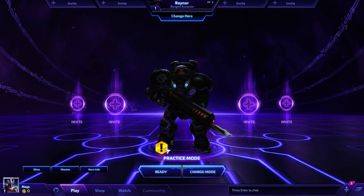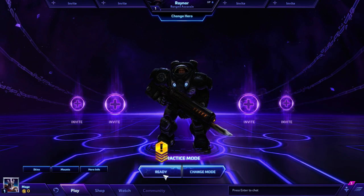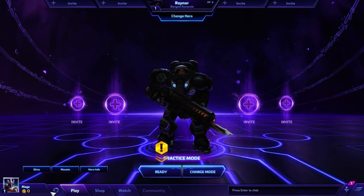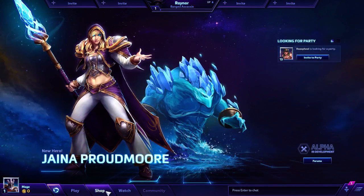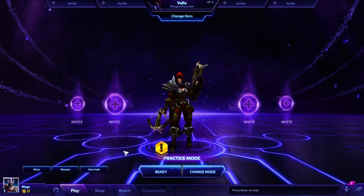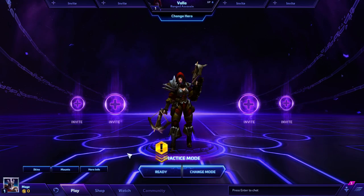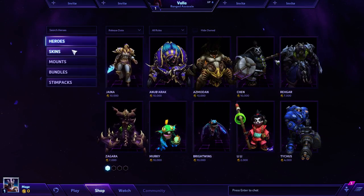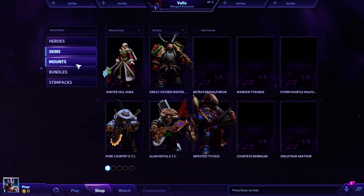Practice mode. Let me just play around with some more of the tutorials if I can find them. Looking around — all right, let's just click on every button. There's Play. It seemed to throw me into a random thing. I can shop. Heroes cost gold.